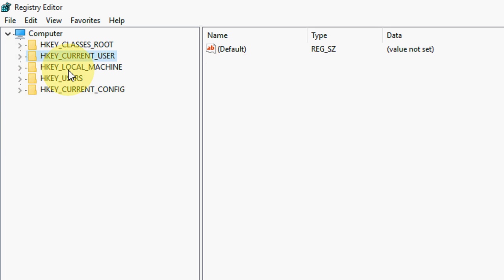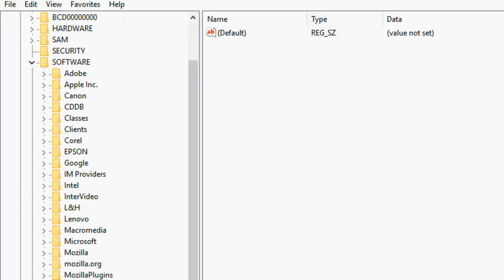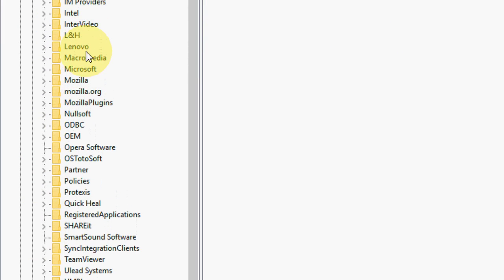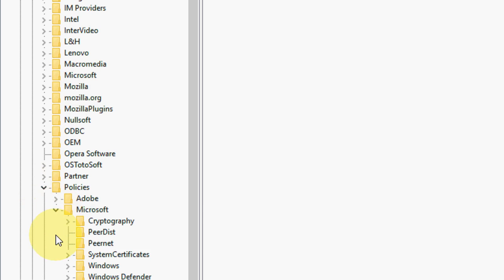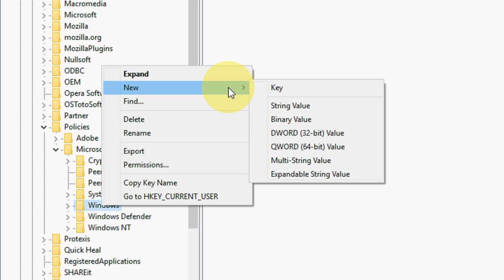For the next step, go to HKEY Local Machine. Watch this carefully. Then go to Software, and you need to search for Policies — it's a little hard to find things in the registry. Find Policies here.